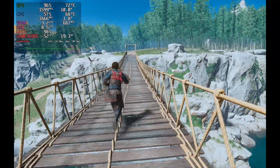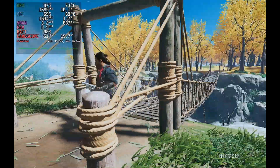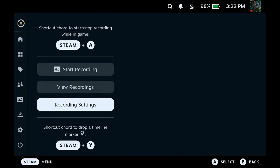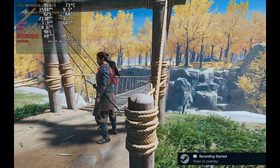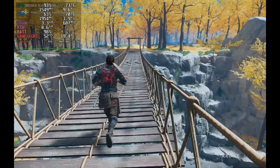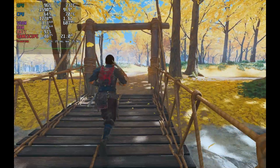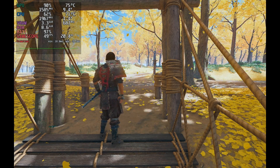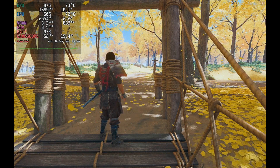Now let's run the same scene with recording on. You can start recording from the game menu under 'Game Recording,' or just press Steam+A. With recording started, we're seeing 50 fps, 49, 50, 49 — really an insignificant drop. Sitting on the scene we get 48–49 fps, and when we stop the recording it goes back up to 52. So you'll probably lose about two or three fps.